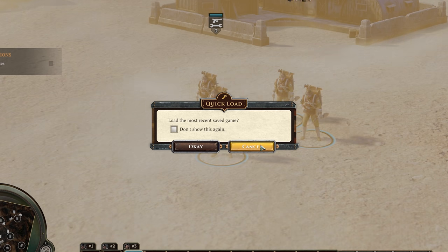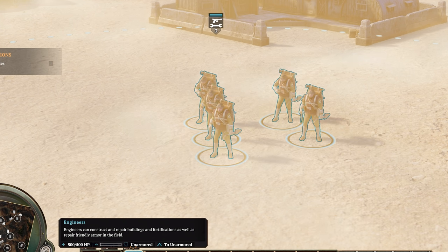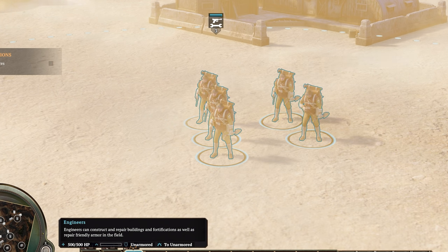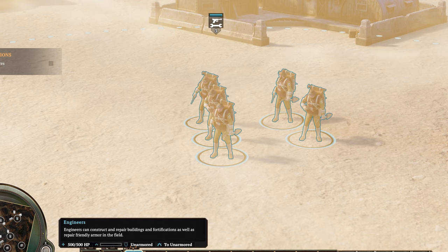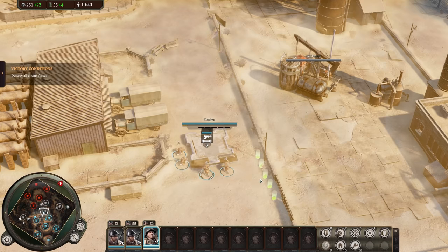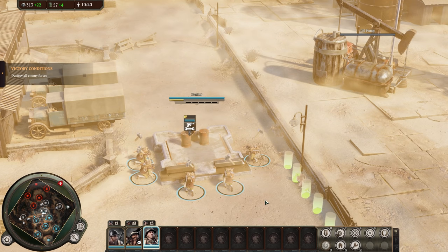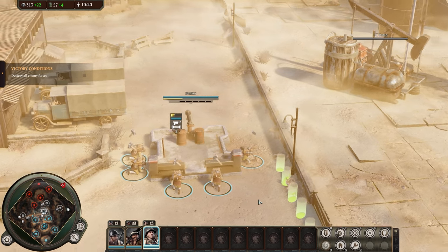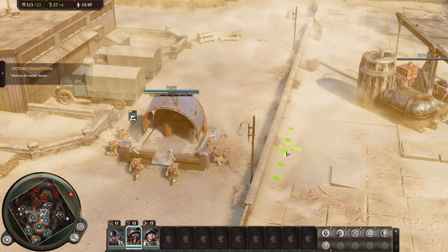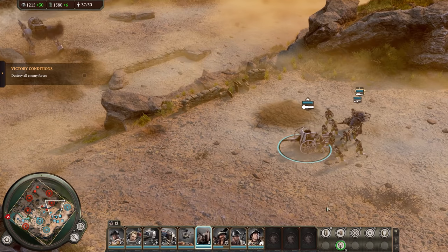Starting with tier one infantry: first, we have the engineers. Just like every other faction, Usonian engineers can build stuff, repair stuff, and are useful for keeping mechs repaired regularly. They are the only units that can build recruitment buildings, bunkers, sandbags, barbed wire, and landmines. Aside from that, they basically don't do anything else. They're only equipped with very weak pistols and will fail in combat against pretty much anything. Don't use them for fighting — they are engineers and should only be building. The only time they should fight is on a mounted gun.